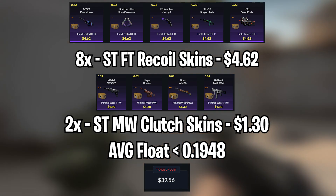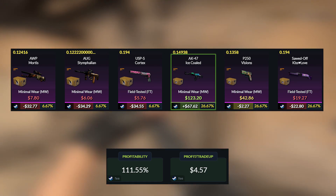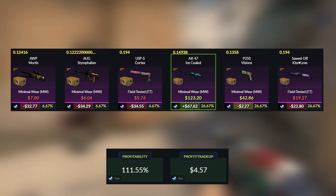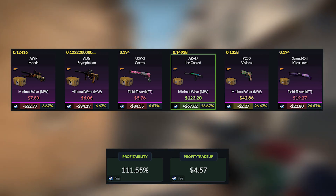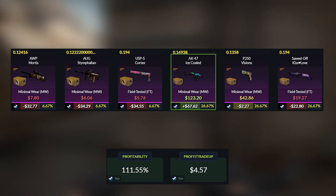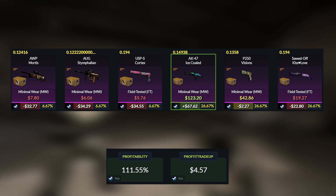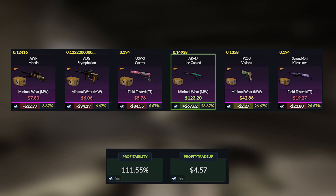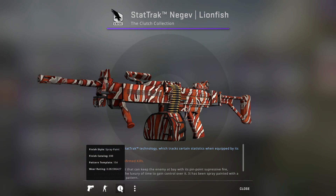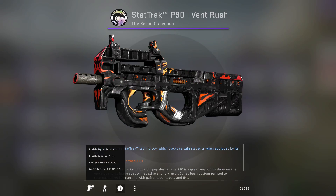The total cost of the trade-up will be quite expensive at $39.56 each. For the outcomes, this is quite a risky trade-up. We'll be getting a $67.62 profit with the AK-47 Ice Cold, around breakeven with the P250 Visions, around a $20 loss with the Sawed-Off Kiss Love, and around a $30–$35 loss with the rest of the Clutch skins — but we only have a 20% chance to get those. The profitability of this trade-up will be 111.55%, giving a profit of $4.57 each time.